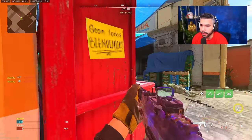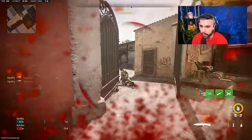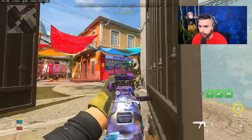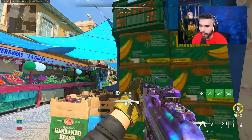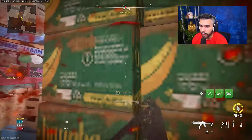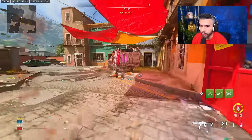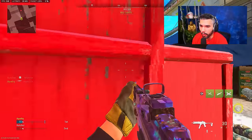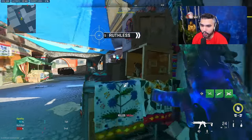One last technique with the drop shot: drop shotting around corners. This is something even pro players do. It's so effective because opponents expect you to be high or in the middle, but you drop low. You have to time it correctly — as you're dropping to the floor, you're automatically peeking them. Give yourself some space and land right at the edge of the wall or corner. It's going to get you some crazy kills.